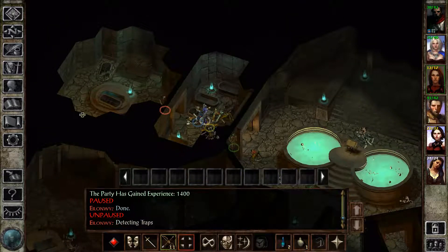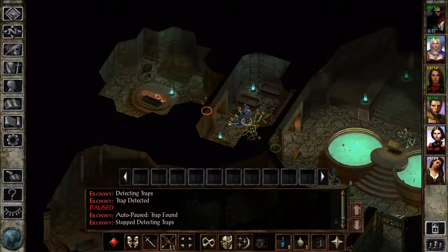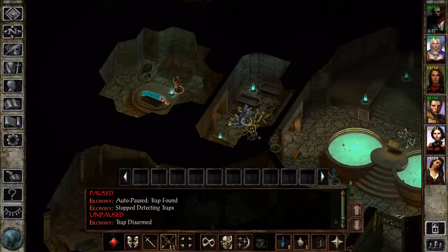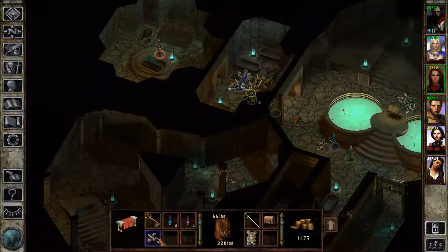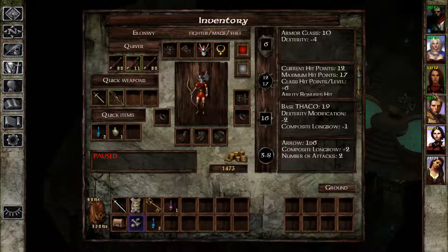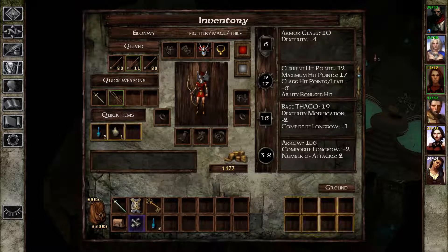Whites aren't scary if they can't level drain. We did find a trap there. Ooh, gauntlets. Magic gauntlets. Got priest's key. Couple more potions — it's a potion of information. Which I should probably sell those.